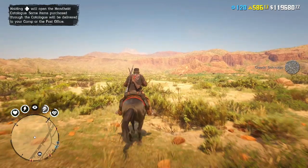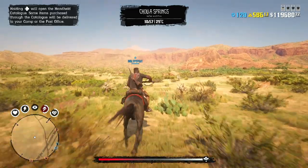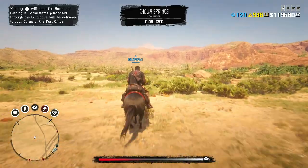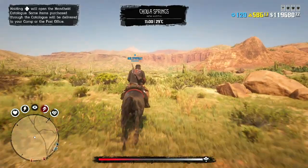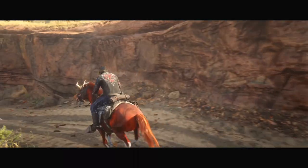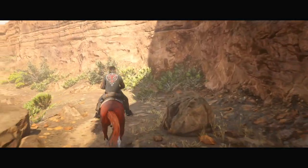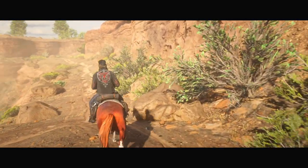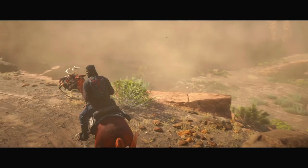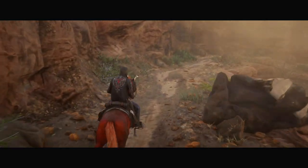Why did it used to work like this? Usually because previously there were no gaps between Outlaw Passes. For example, Outlaw Pass 4 ended on March 15 and the next day Outlaw Pass 5 was added. But occasionally there was some time between Outlaw Passes — when Outlaw Pass 5 ended, for about a month there was nothing until Quick Draw Club was introduced to Red Dead Online.